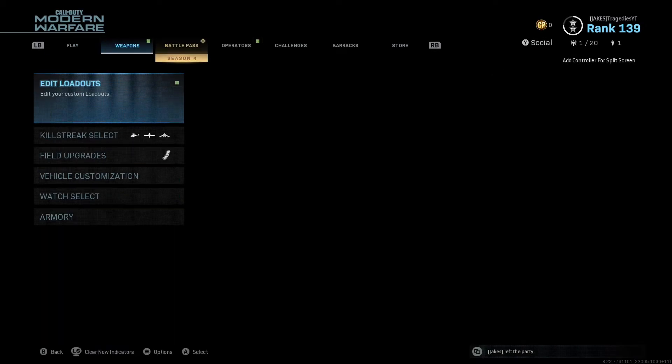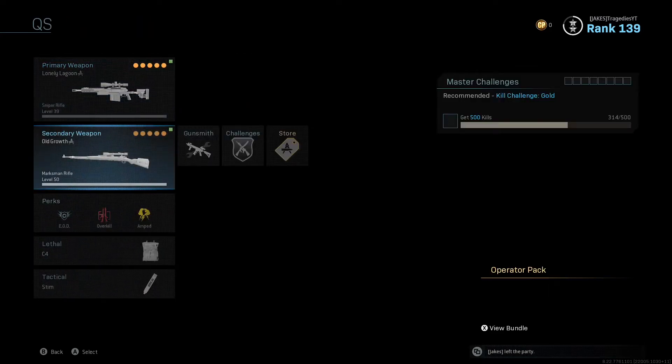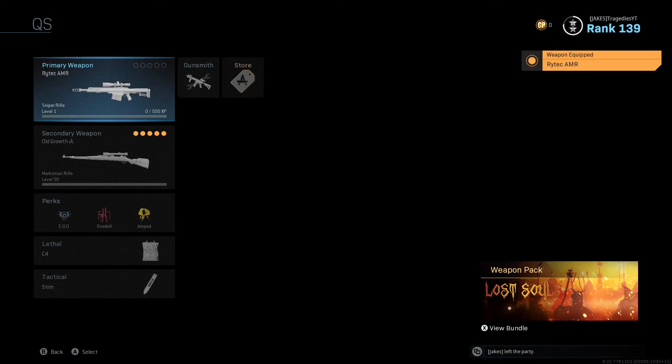As you can see — Rytec AMR unlocked! I'm gonna go ahead and back out and show y'all this sniper. It's literally that easy. You have to do that 15 times total — it's kind of time consuming but it is worth it. I'm gonna go ahead and equip it right here. This is the Barrett 50 cal. I'm so excited that we finally got a new sniper in the game.